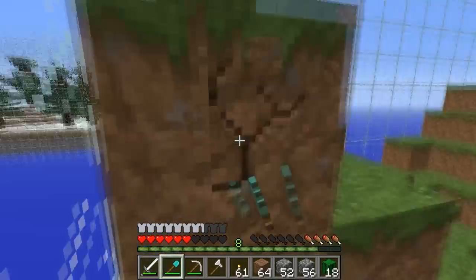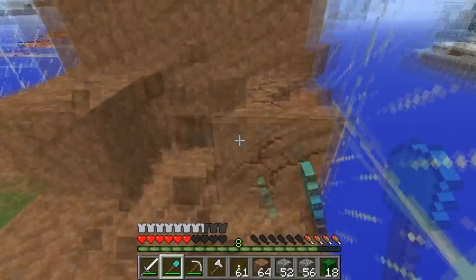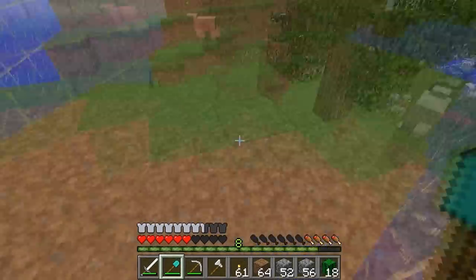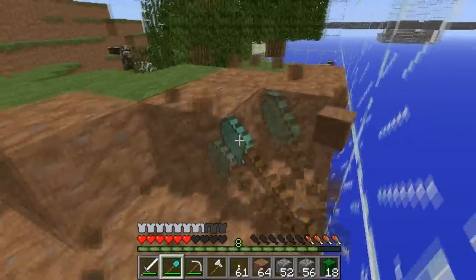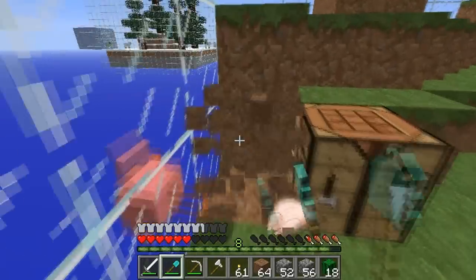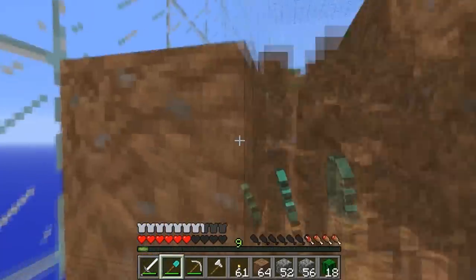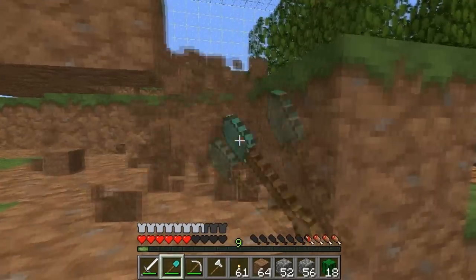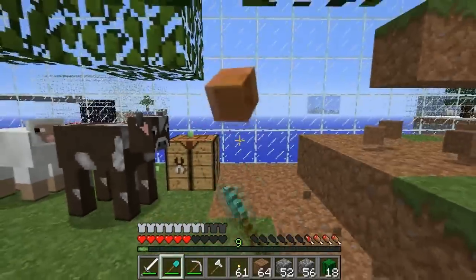I still want to know where that enderman came from. I also didn't know that my texture pack made enderman white — interesting. Level this whole thing all down to the ground. Getting chicken out of this — that's a good spot to farm chicken. I still haven't seen any spawners, which I kind of find weird.